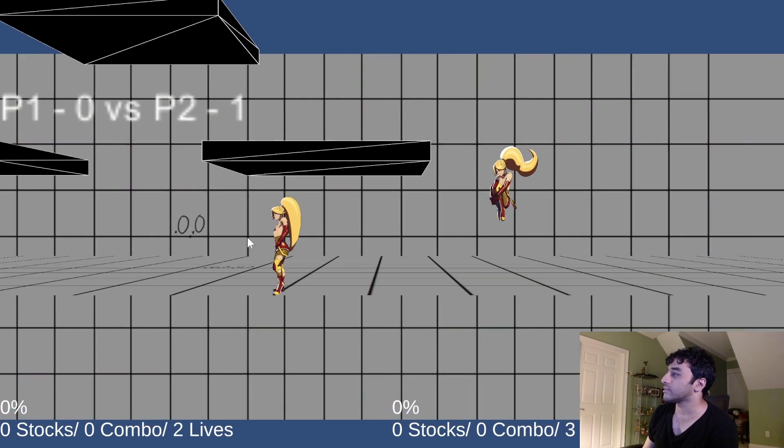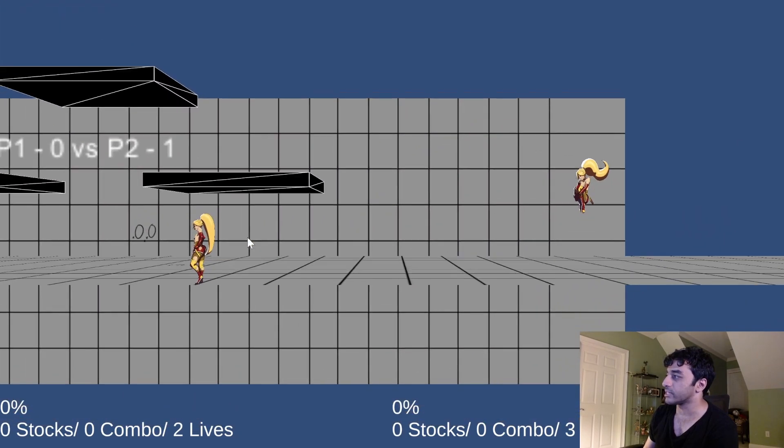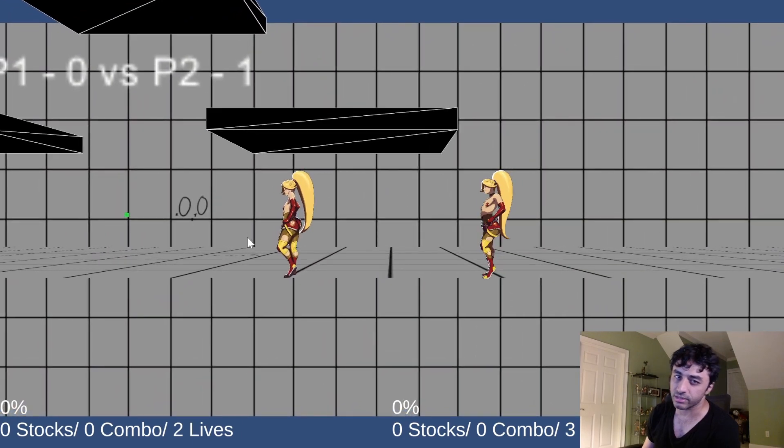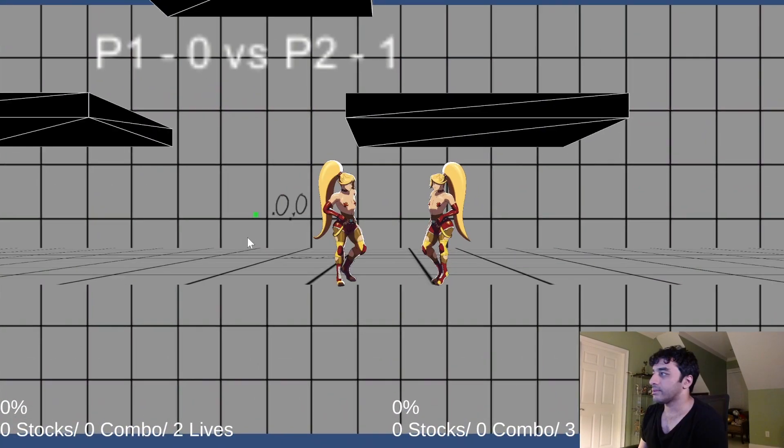So if you just neutral air dodge by pressing shield in the air, or if you press shield in a direction in the air, you'll kind of jump in that direction, sort of like an air tech you might see in other games. And you know, basic platforming, and there's fighting.